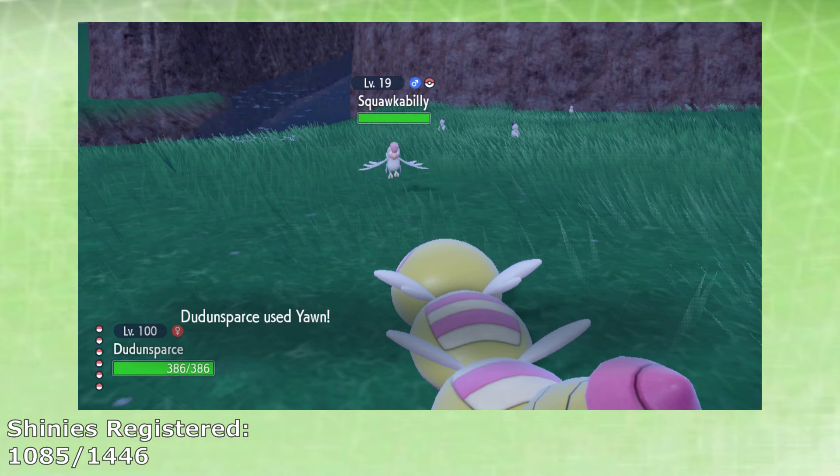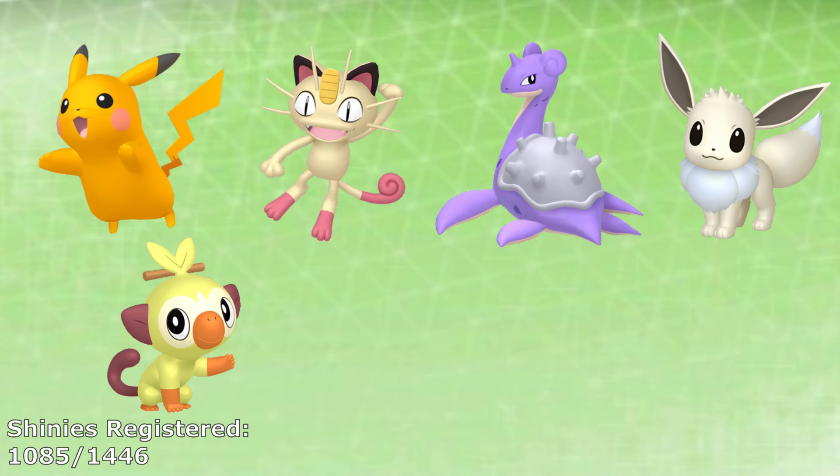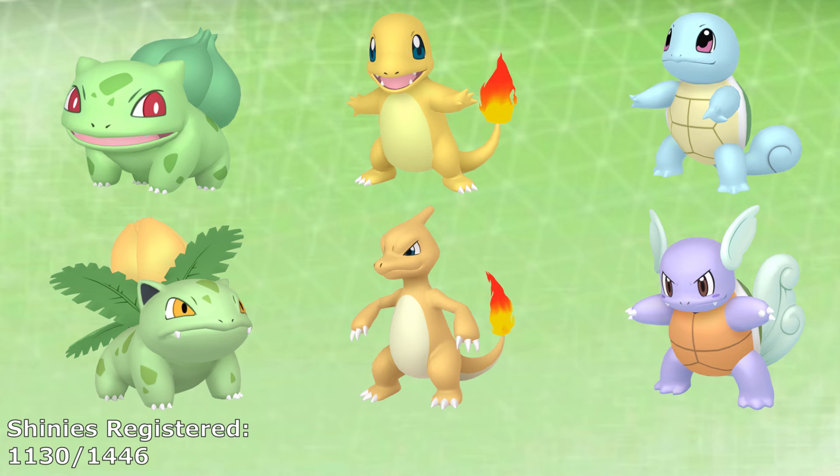Next up is the meat and potatoes of Scarlet and Violet — the standard wild encounters. We'll start with the encounters we skipped in previous games, since a few of them evolved into Paldean Pokemon themselves. First off are the ones that need to be sent back to Sword and Shield for Gigantamax Factor. The least complicated of these are Pikachu, Meowth, Lapras, Eevee, Grookey, Scorbunny, Sobble, Rookidee, Chewtle, Rolycoly, Silicobra, Hatenna, Impidimp, and Cufant.